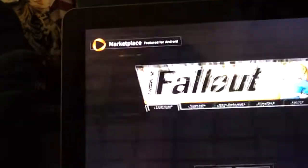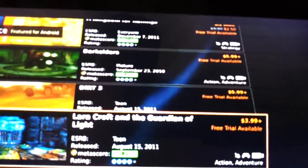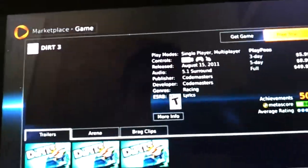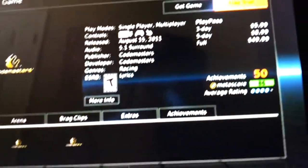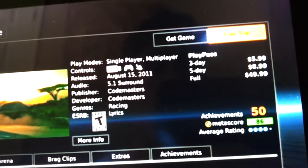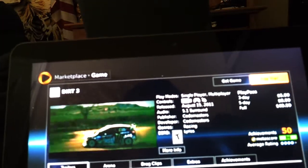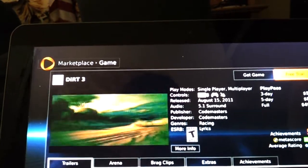Let's go to the Marketplace and I'll show you a quick game I particularly like. This is Dirt 3. As you can see, there are some games you do have to pay for, but it's a lot cheaper than most games you can get for the Xbox or anything like that. Dirt 3 is only $6. You have an Arena, Brag Clips, Extras, Achievements, and you can also play with the remote control, which I'm going to probably purchase for $49.99. The full game itself is $49.99, but a 3-day play pass is $5.99. So we'll go to the free trial.